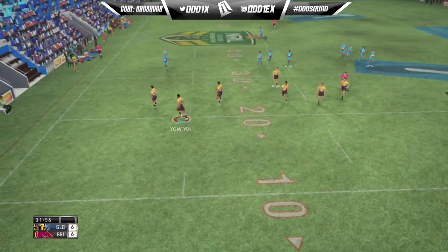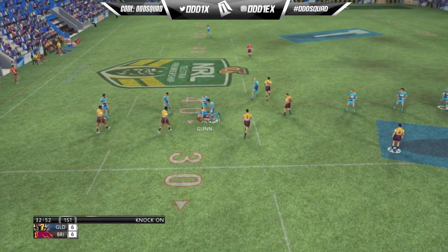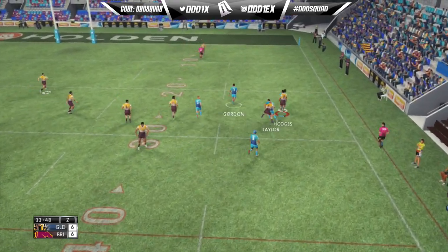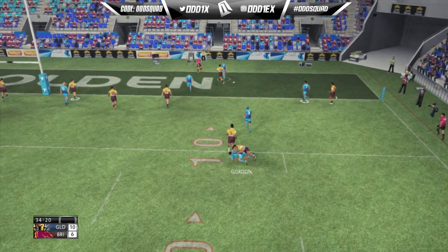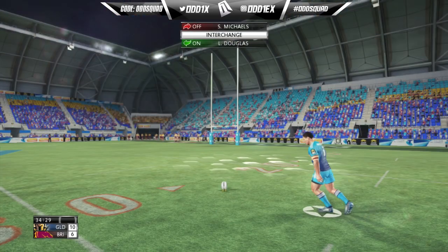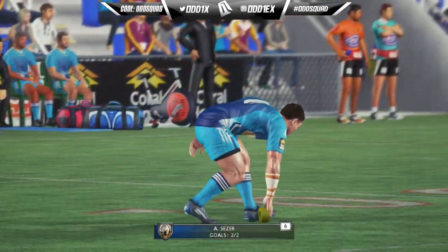We look set to return with Yao Yi who gets wrapped up on the 30. A cutout ball to Glenn this time, just ticking a settler through the middle, and we actually lose the ball in the tackle. The Titans immediately counter-attack off a quick play-the-ball and a beautiful set of passes leads to the Titans' second try of the game — just some brilliant play by the AI. There was like a 4-on-2 on that short side and they capitalized on it as Caesar converts.